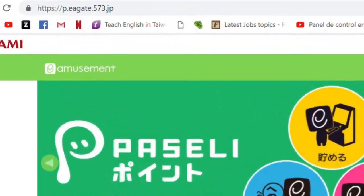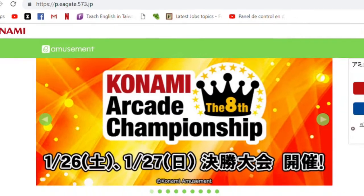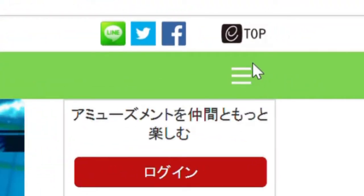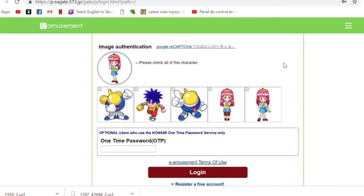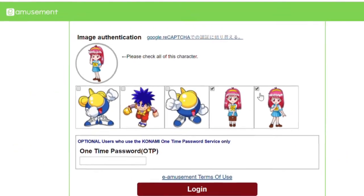So you have to go to e.ek.573.jp. Once you're there, go to the upper right corner and log into your account. There's a captcha, so you have to look for the image, click on the two images, and then you log in.